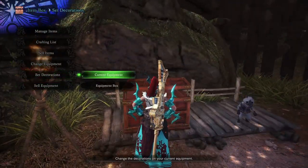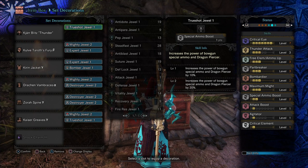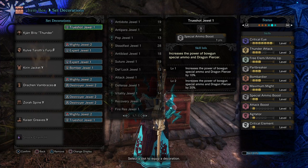First up, we've got the Thunder Light Bowgun set that I'm going to be using. The new Jarblitz Thunder has Critical Element built into it, so that opens up a whole lot more options for damage.